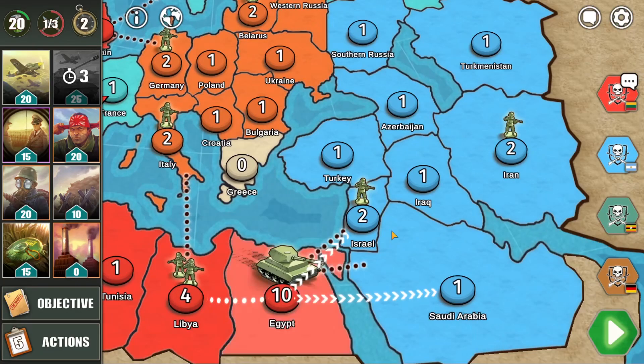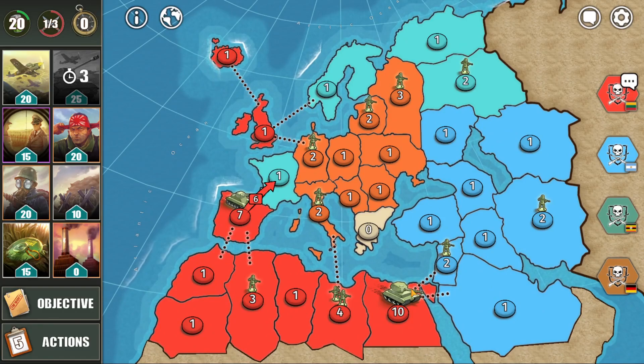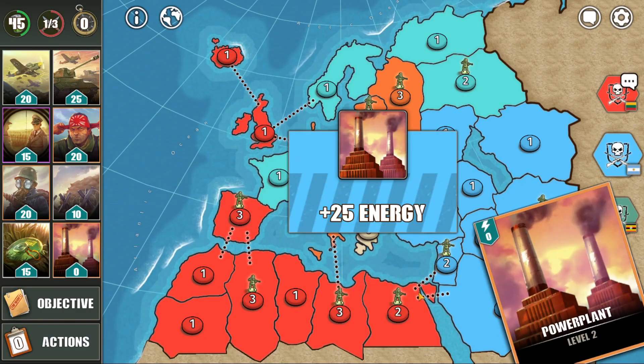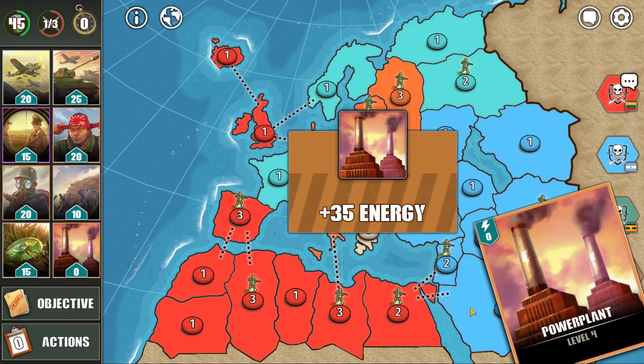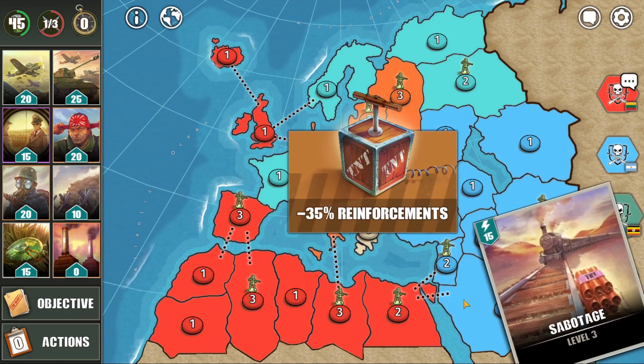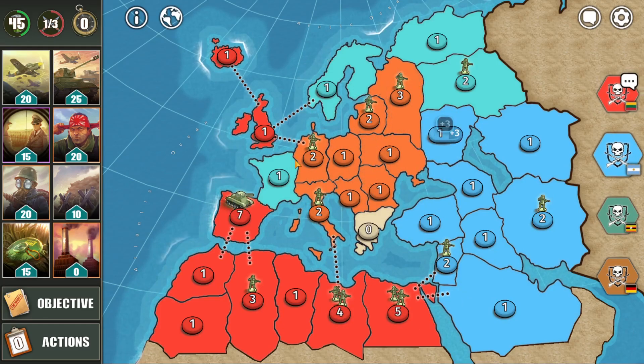Let's attack France and send some troops over here as well. Unfortunately I run out of time, but it might be even better because I'm not sure how much the blue player will strengthen his borders. In case he strengthened his borders by a lot, I could end up just wasting those troops — hopefully that isn't the case.